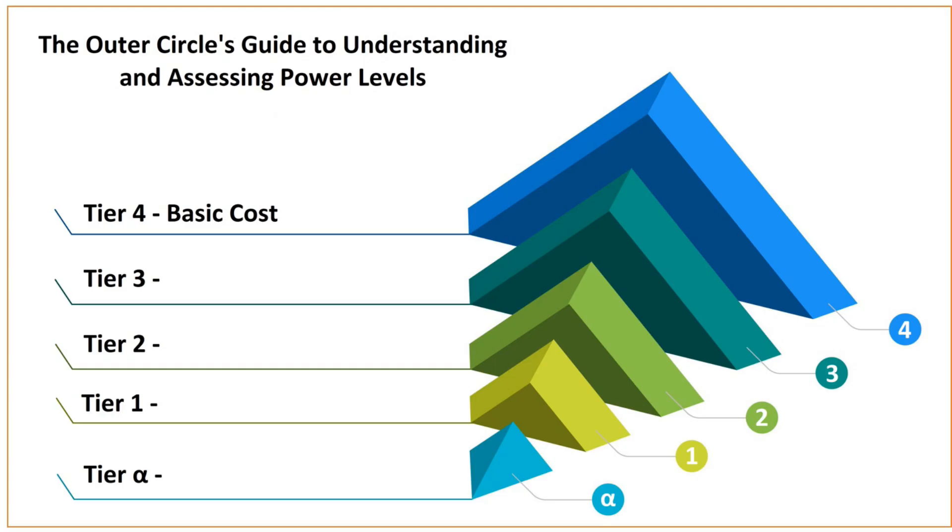Let's start with Tier 4: the basic cost. The most obvious thing here is the points cost of a unit. Higher points, for example in Games Workshop, means there must be a corresponding performance boost — if not, the unit or wargear item will be less desirable. I've placed points first because they factor into all the other tiers in some way; it's the most important foundation that everything else builds upon.